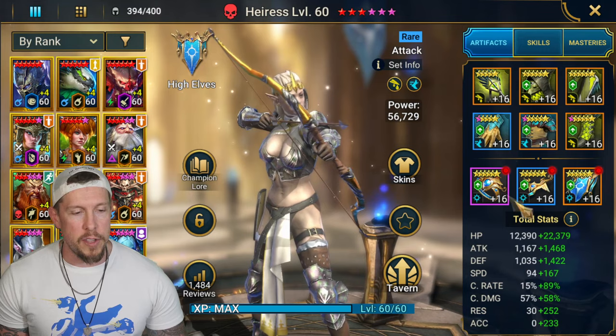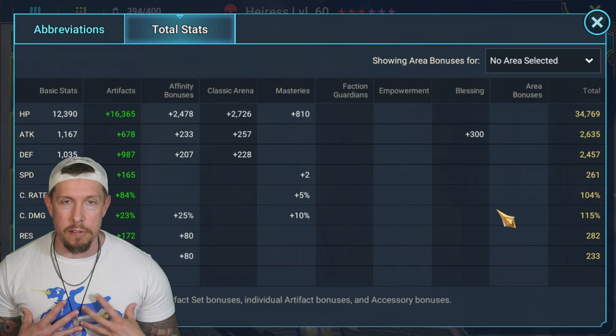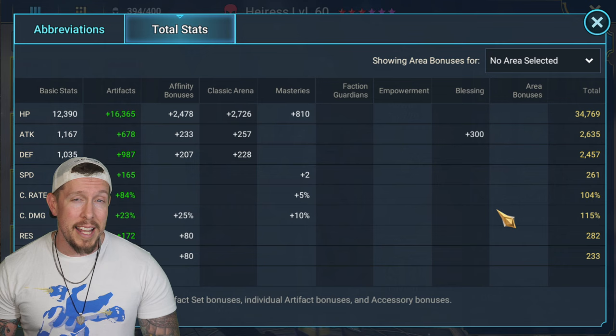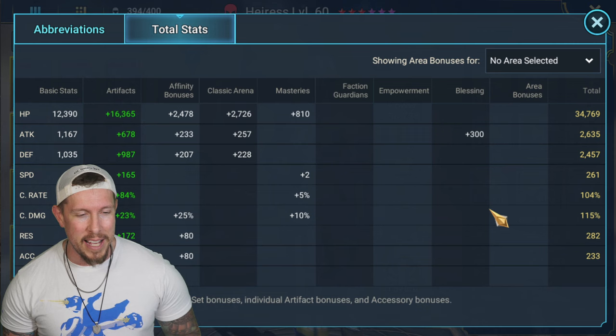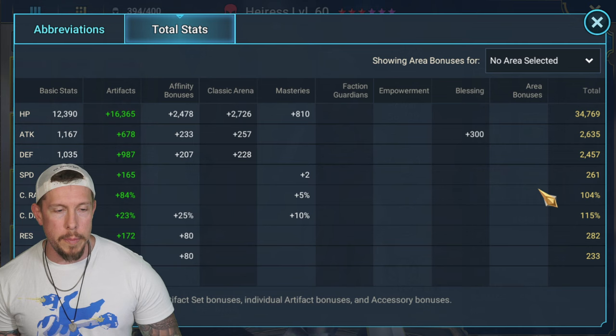The first thing you'll probably notice is she's very fast at 261 speed - she does not have to be that fast. She is speed-tuned for my particular clan boss team. If you want to find your own clan boss team that best suits your account, check out Deadwood Jedi at deadwoodjedi.com - he has every clan boss comp you could possibly imagine, including Eris. Because she's in clan boss and that's what I want to focus on, obviously anything I tell you for the most part is going to pertain to anywhere.